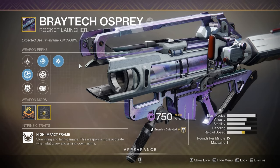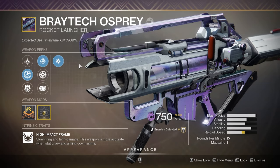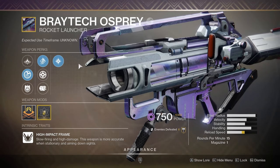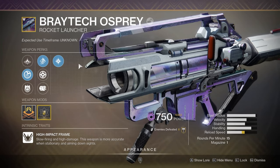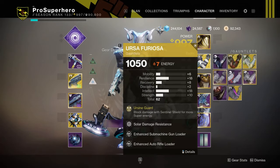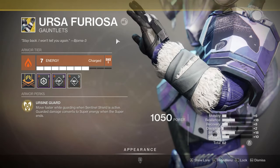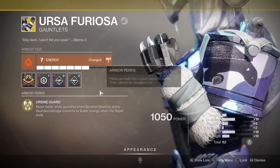In the heavy slot, I just put Braytek Osprey — because Braytek's like cold and ice on Mars. Cluster Bomb Rockets are still great in PvP. People tend to shy away from it with the LMG meta, Xenophage, and a lot of other better exotics to use for PvP, but we'll give it a go.